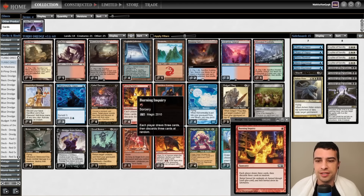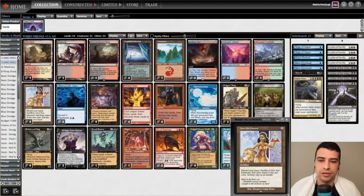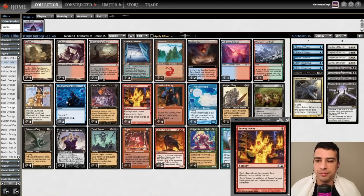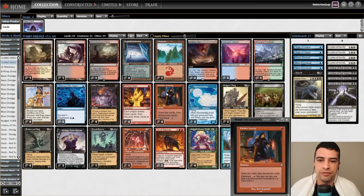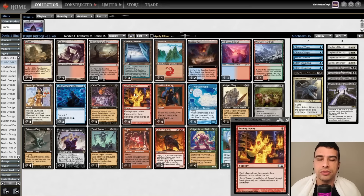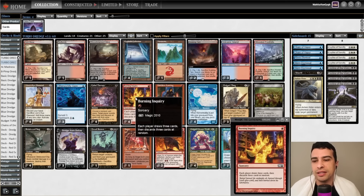Burning Inquiry — I think this card is probably the most powerful turn-one enabler of all time for Dredge, Madness, or similar strategies. Its randomness can scare some players, but combined with Lion's Eye Diamond or other cards we can play before it, this can be really good. We can cast Otherworldly Gaze or Faithless Looting, then Burning Inquiry on turn two, or maybe Breakthrough, or both if we have two mana.